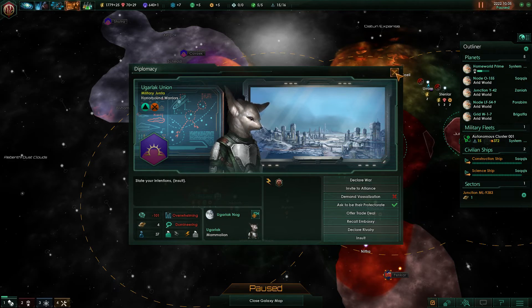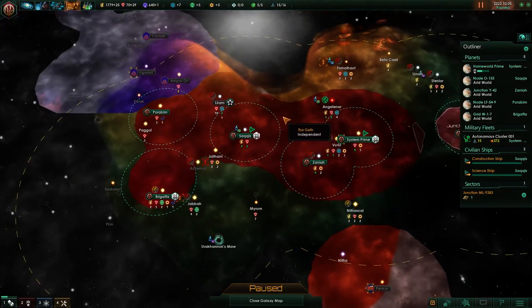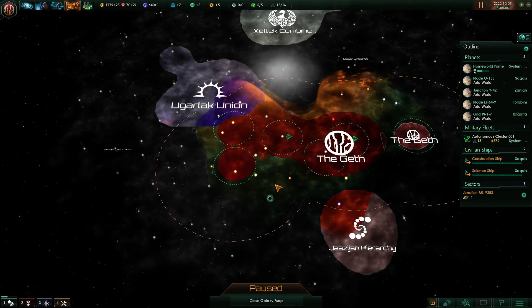We're definitely going to have a war with them at some point. Domineering — right now we're trying to catch up in fleet strength. They are overwhelming and superior in all areas, which is kind of bad, but we'll see what happens in the next one. Bye!